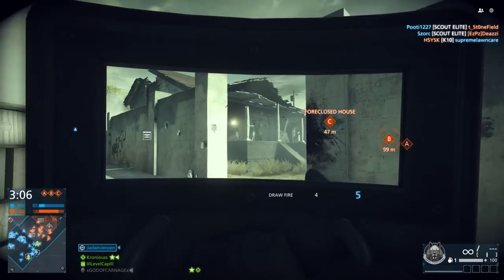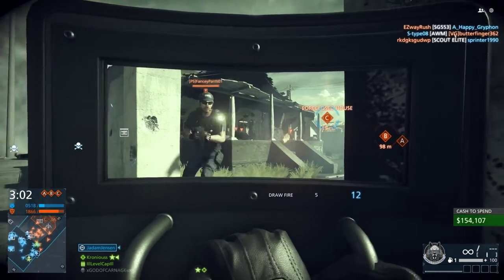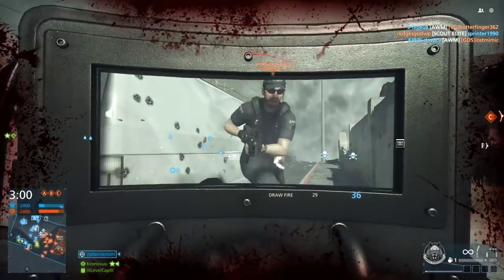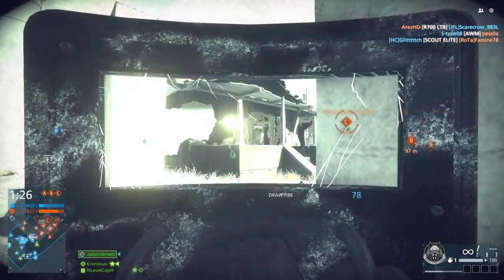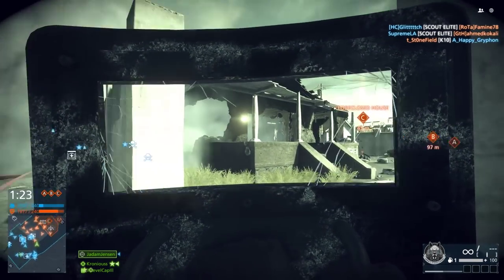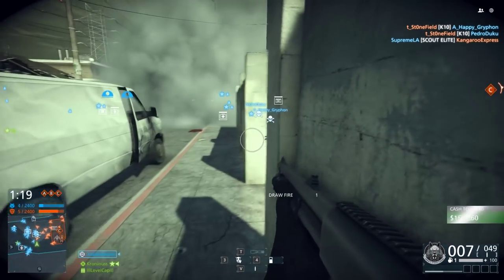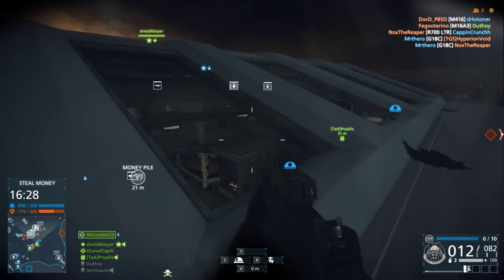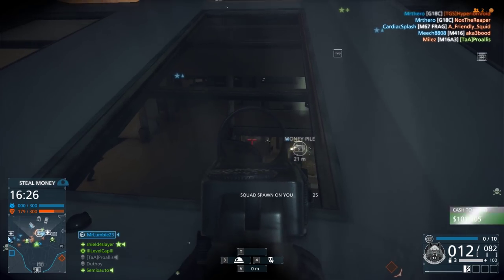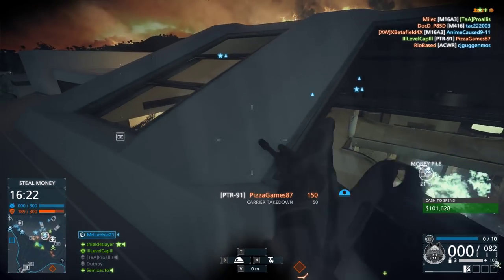There are a couple new additions to the riot shield that actually make it much more worthwhile. The first is that any shot you block actually gives you points, as you'll see I'm gaining points here for drawing fire. Should you survive long enough, the riot shield can actually take enough damage to be destroyed completely. One of the most useful things about the riot shield is that it will block shots on your back when you're not even using it — I run it this way all the time.